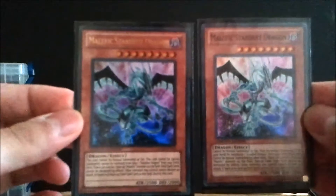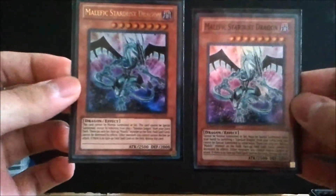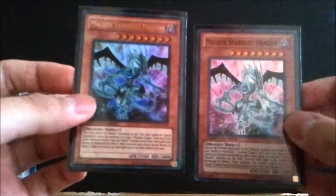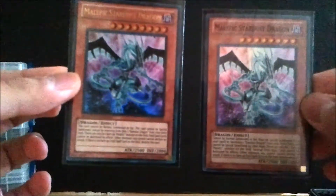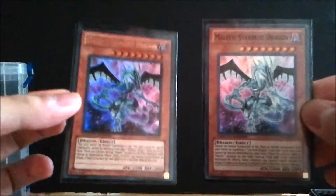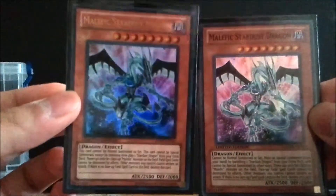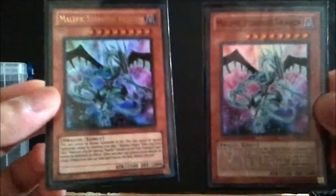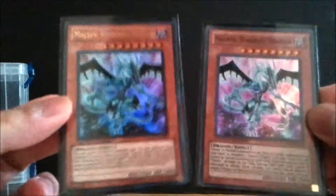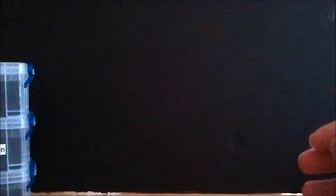Next is Malefic Stardust Dragon — a deviation from the standard Gravekeeper deck, which normally runs Malefic Cyber End Dragon. I prefer Malefic Stardust because he keeps my Necro Valleys from dying and forces opponents to kill the Stardust first. This is the Ultra Rare version from Shonen Jump magazine. The Collector's Tin version runs about a dollar; the Shonen Jump version ranges from three to eight dollars. The color quality on the Shonen Jump one is a lot better — it's also Ultra Rare with gold text, so I recommend that one if you're a Foil Fiend.